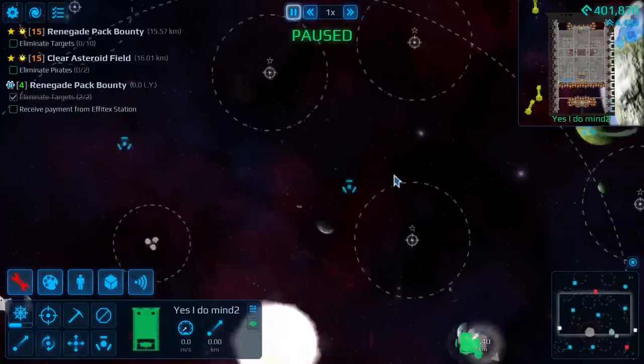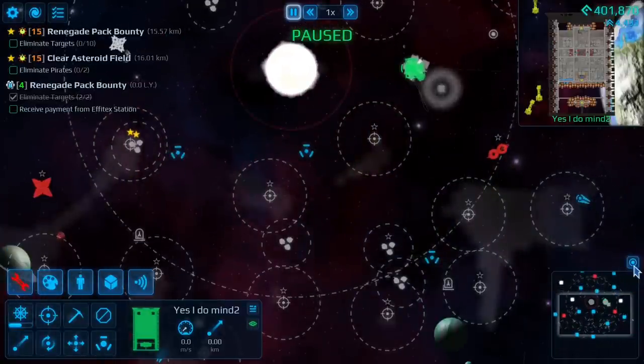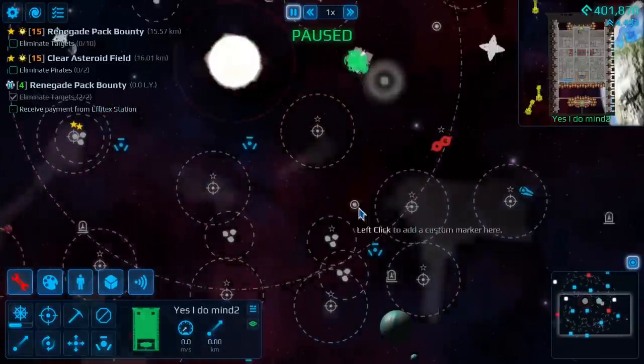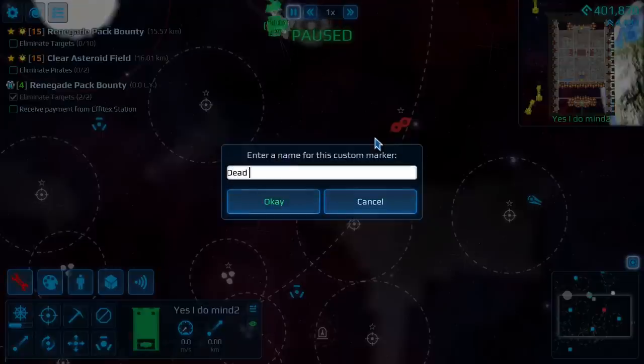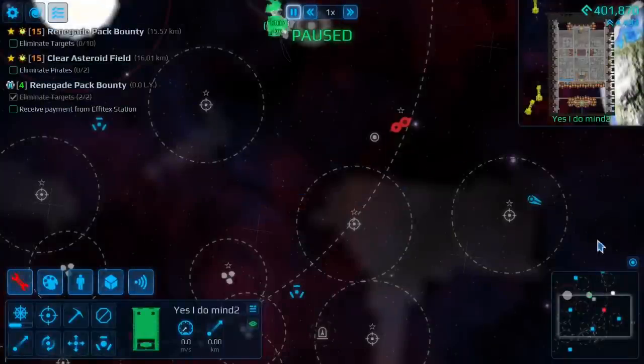Make sure you use markers so you know where important places are on the map, like if there's a dead ship somewhere after you've won a fight — you don't want to lose track of it. Just go click and put 'dead ship' or something like that. To remove a marker, click on the marker thing, right click and it's gone.